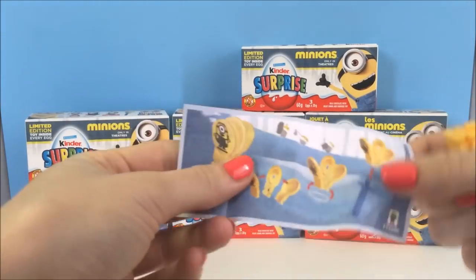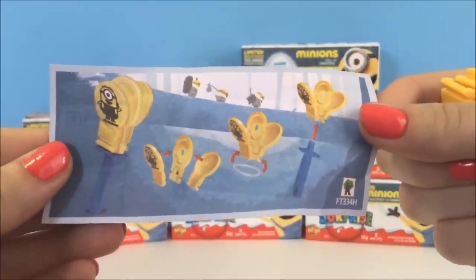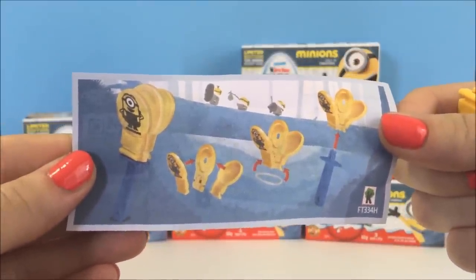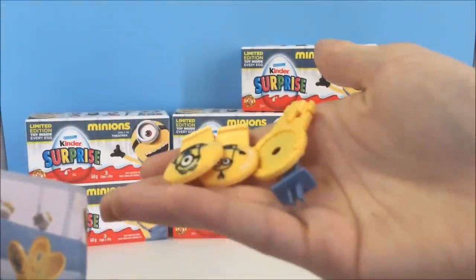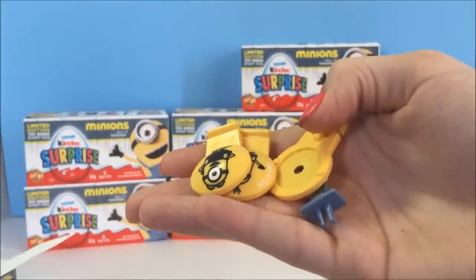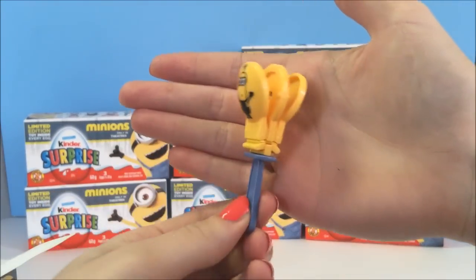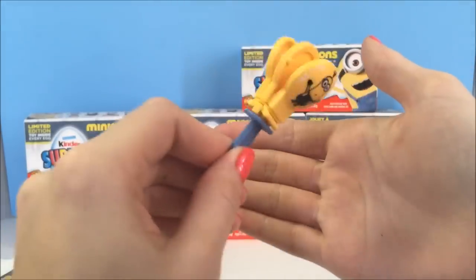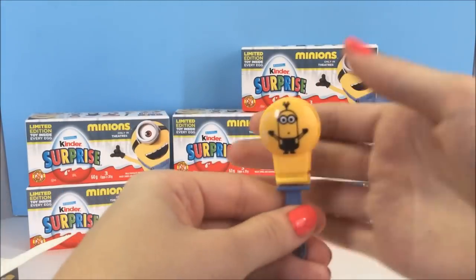Let's see what we got. These are the pieces. This is what it looks like assembled — it's a little clapping toy. Shake it and it's supposed to clap back and forth.